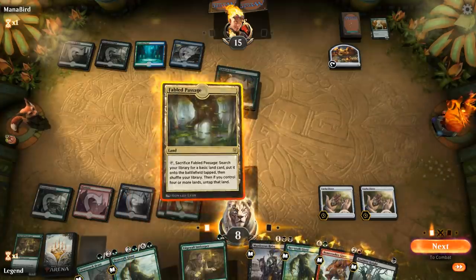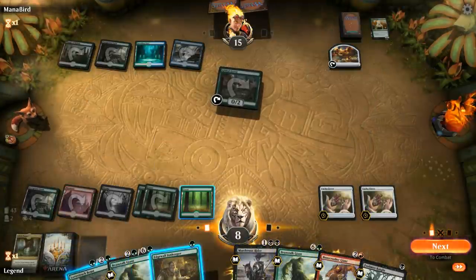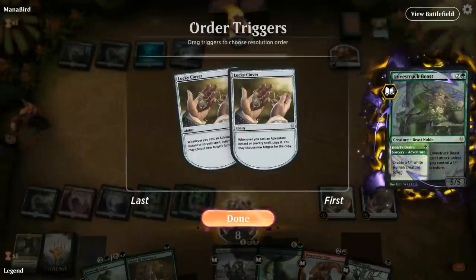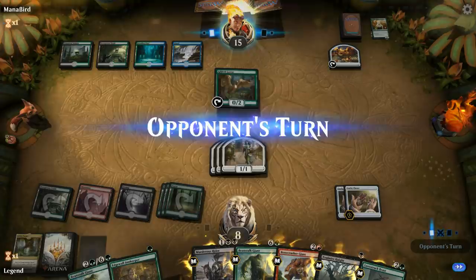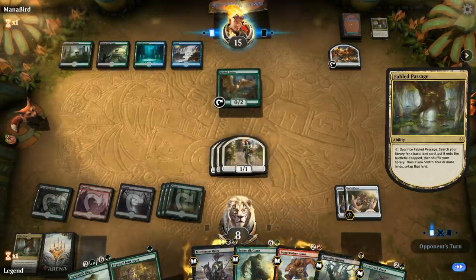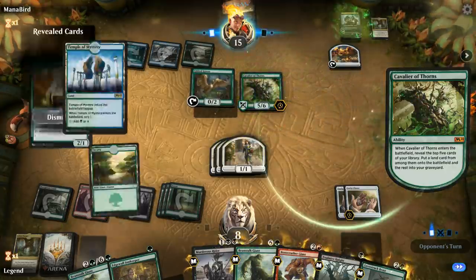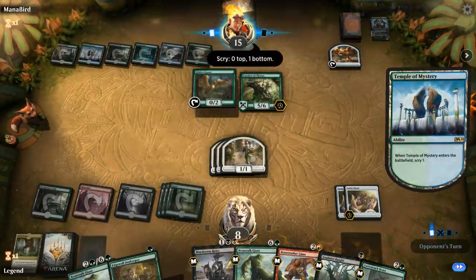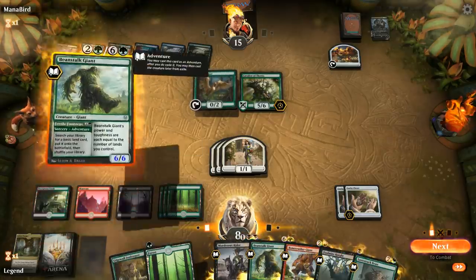Let's get this Innkeeper in play. I'll Beast first and play Innkeeper next turn so if they have removal they don't kill my Innkeeper. Our deck's going off — lots of creatures chilling in Adventureland. Opponent plays Cavalier of Thorns which finds Temple and mills over Garruk. We can chump-block Cavalier for a while so it doesn't die and get something back from the graveyard. In the meantime we'll have some fun with the Beanstalk Giant.